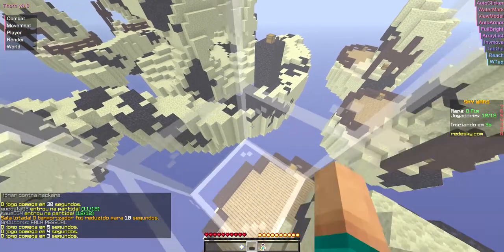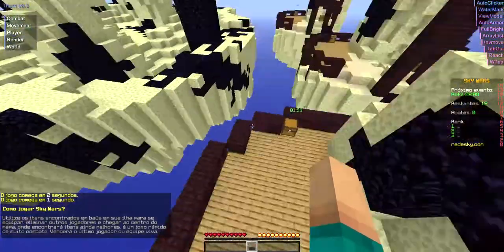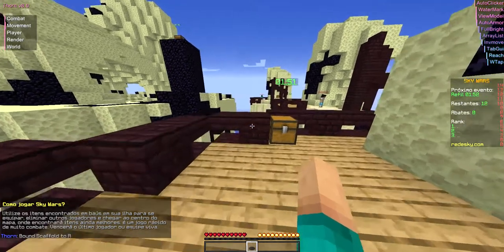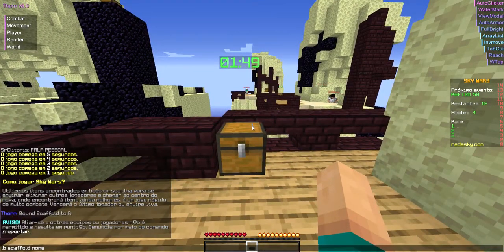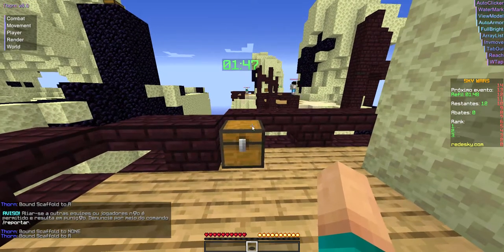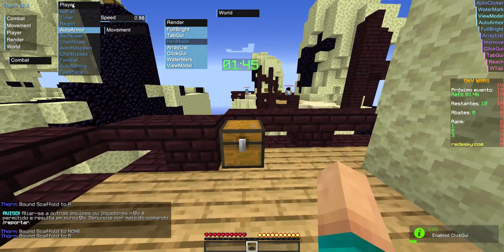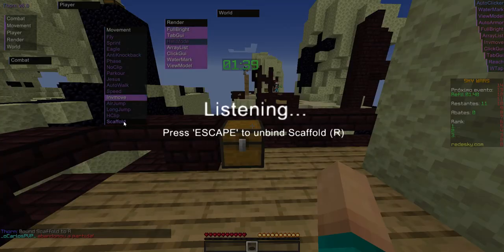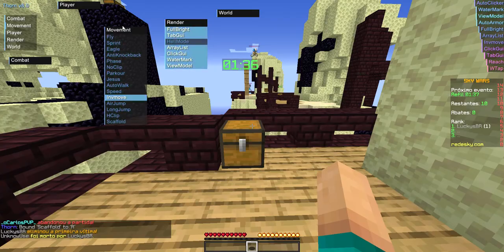I've got my binds. You can always bind things - say if I wanted to bind scaffold to R. There you go, it's bound scaffold to R. And if you want to clear it, you can do none. I'll bind it back to R. You can also go to player movement and go to scaffold and middle click on it - there you go, and you can press R or whatever. It's already bound to R now.